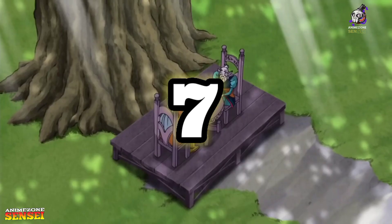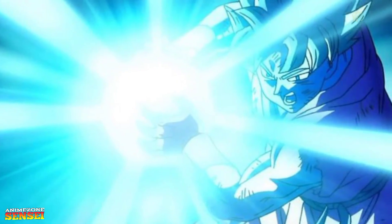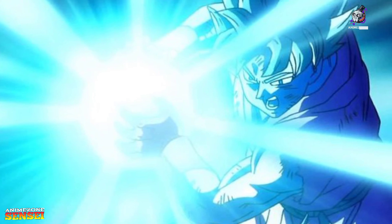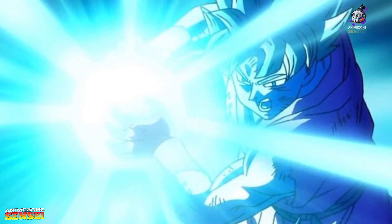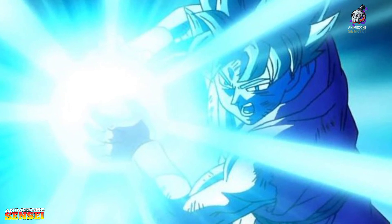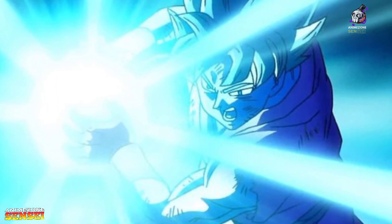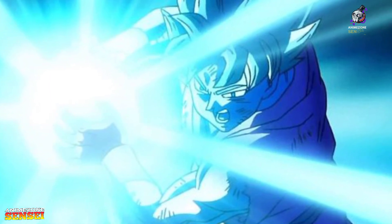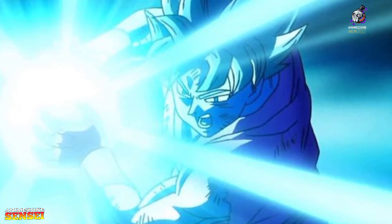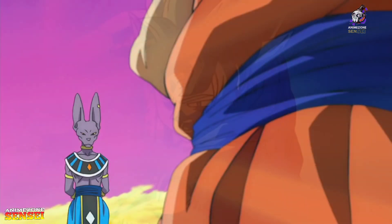Number 7. Goku's trademark technique evolves to divine heights with his God Kamehameha. One of the first abilities that Goku learns in the original Dragon Ball is the Kamehameha, which has gone on to become the calling card of the series' heroes and a skill that he's passed down through generations. Variations on the Kamehameha have been explored, but the attack reaches unprecedented heights in Dragon Ball Super. Goku transcends to a Super Saiyan God and beyond, which imbues him with the power of the God Kamehameha. This transformation becomes more intense once Goku graduates to Ultra Instinct and begins to use the divine and supreme Kamehameha.